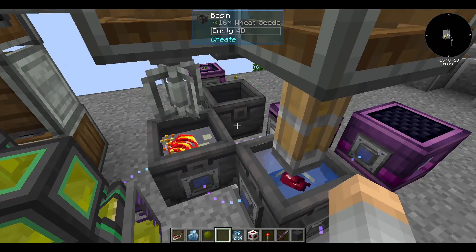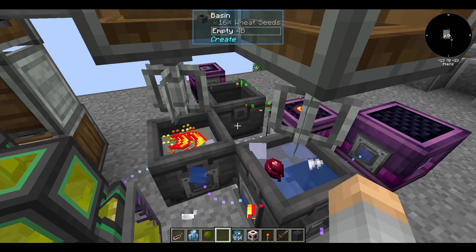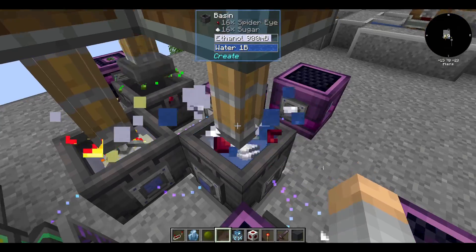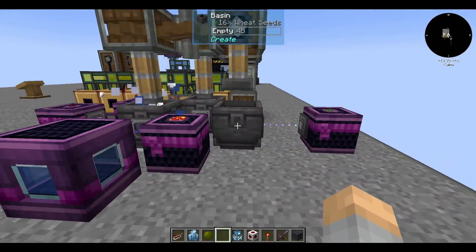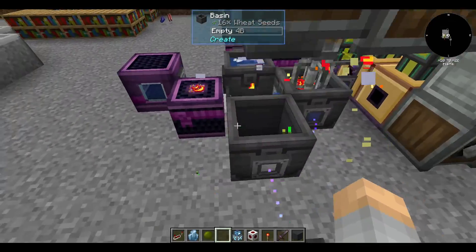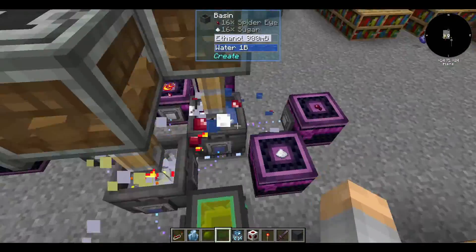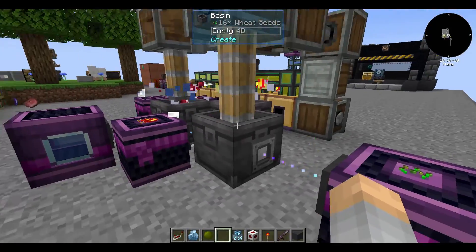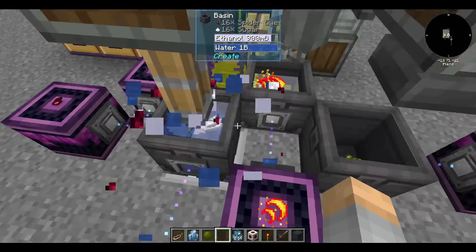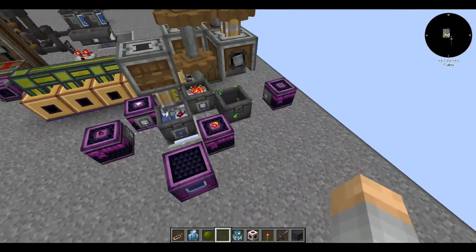You'll notice here how compact this setup is. The actual processing isn't that bad. All you need is one mixer for ethanol, one press for vegetable oil, and one mixer for the biodiesel itself. This is all operating at the output rotational speed of one diesel generator. A quick overview of the crafting is simply that I have all of these set up linearly, they all have their connected rotational power, and I'm using fluid transporters that are filtered in order to get all the fluids where they have to go.